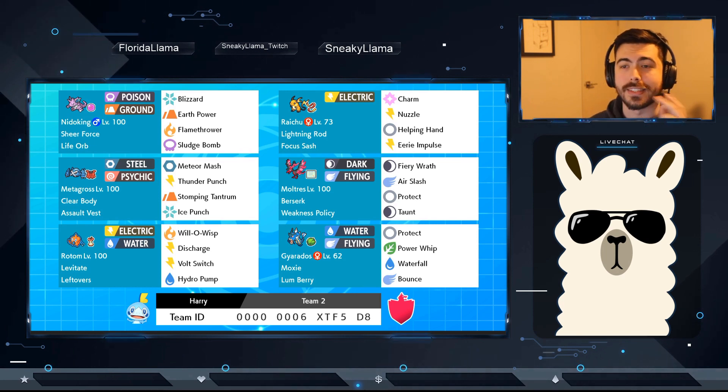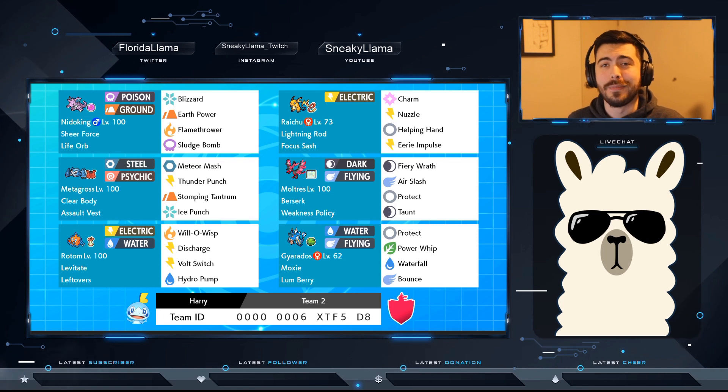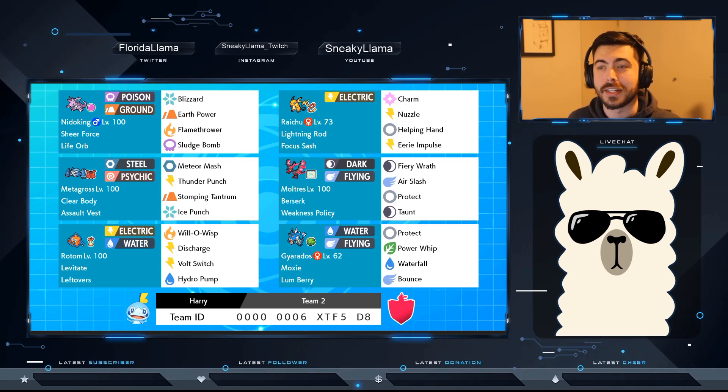There are two matches in this video where I actually didn't select the right Pokemon — I ran out of time before I could pick. But Nidoking and Raichu work surprisingly well together. That's another combo I like to lead with, because Nidoking has really good move diversity, and with Sheer Force all of them hit really hard. Raichu is never a bad one to bring — there's always a physical attacker, always a special attacker.